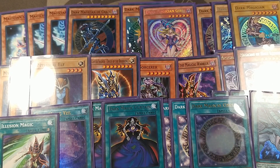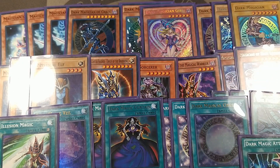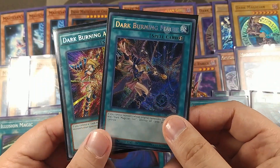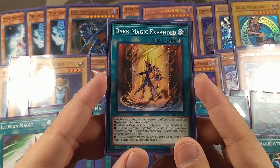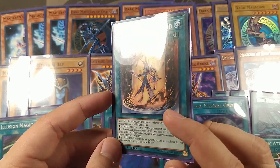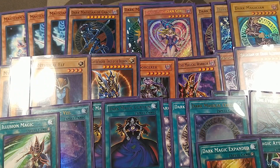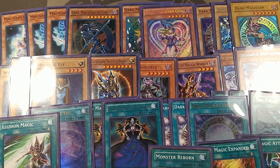I got one Illusion Magic just to tutor them out — it's a quick play which helps me summon Dark Magician of Chaos. With Dark Magical Circle out it can get Dark Magicians in my hand, and if I have another card I can special summon that way. One Dark Magic Attack just to get rid of the back row — this is the only one I have, which is why I opted to get the Dark Burning Magic and Dark Burning Attack cards today, because I usually run across more monster blockers than back row. We also have Dark Magic Expanded, mostly just for the protection part — it's also a quick play which helps get the Illusion out.